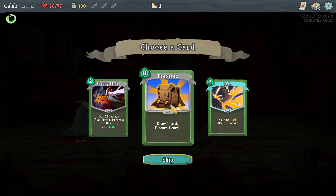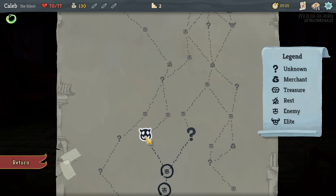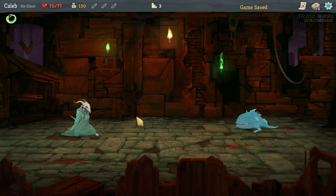Neutralize - deal three damage, apply one weak. Six damage will kill this. He's planning to attack for seven, but Neutralize appears to be free, which seems insane. So he's only going to do five. I can defend and then strike. Weakened wears off and then we just strike to kill it. Not taking any damage. Draw one card, discard one card for zero - if you've discarded a card this turn, gain two energy. I guess this is fine, it's zero energy, draw, discard, but you end up down one card overall. I'm just going to keep fighting.